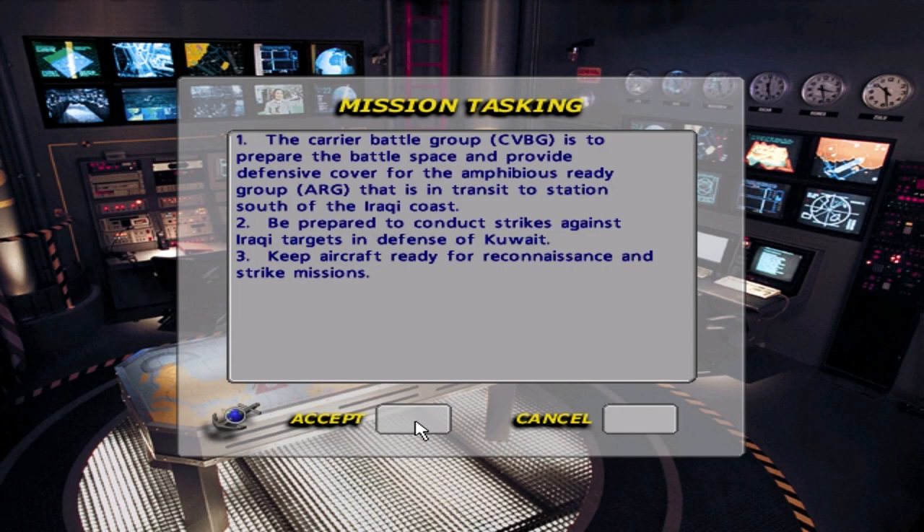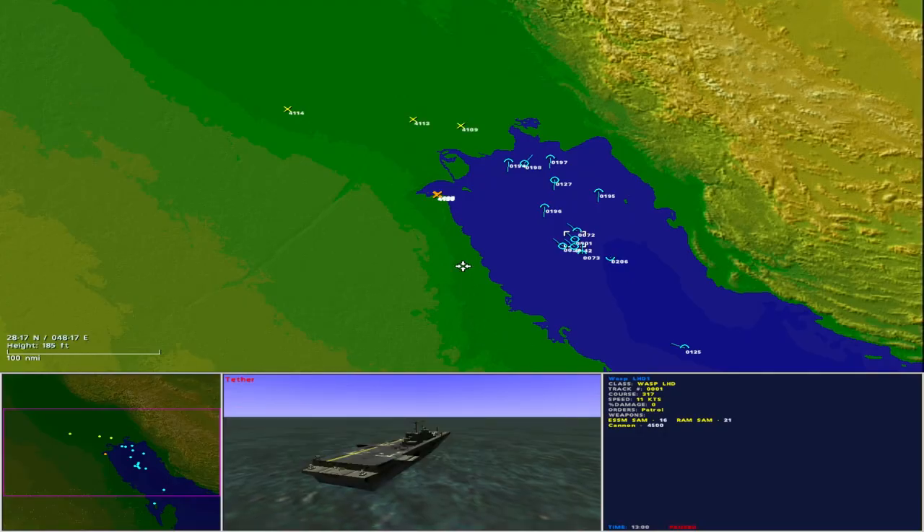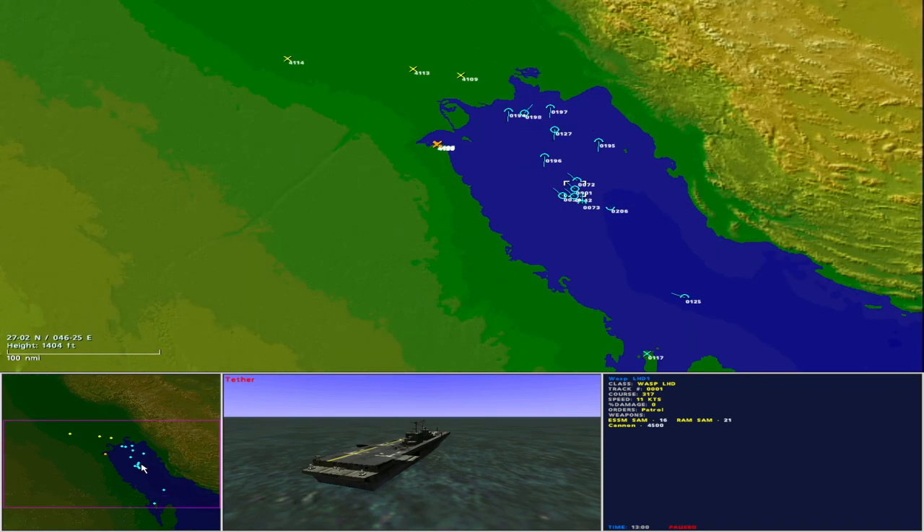Mission Tasking: 1. The carrier battle group (CVBG) is to prepare the battle space and provide defensive cover for the amphibious ready group (ARG) in transit to a station south of the Iraqi coast. 2. Be prepared to conduct strikes against Iraqi targets in defence of Kuwait. 3. Keep aircraft ready for reconnaissance and strike missions. The area of operations is shown. It is 1200 hours and the weather is sunny with clear skies.